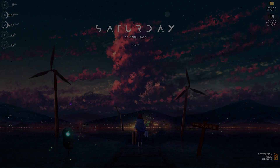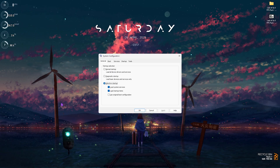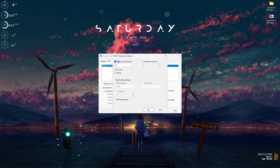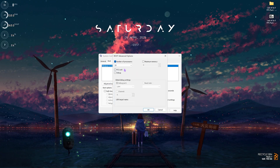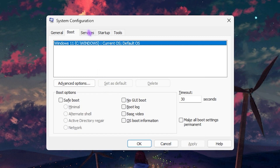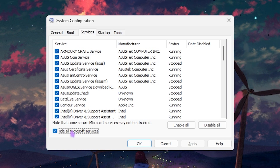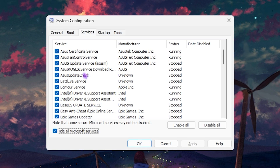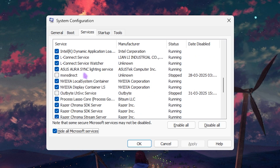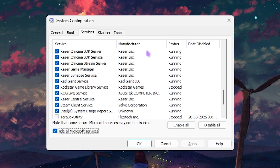Next, search for System Configuration. Head to the Boot section, click Advanced Options, check Number of Processors, and choose the maximum number available for your PC. Click OK, then Apply. Head to the Services tab, select Hide All Microsoft Services, and disable all fan control services, RGB services, browser update services, and any other services for applications you don't use frequently. Click Apply.